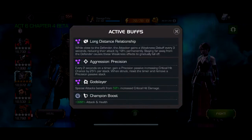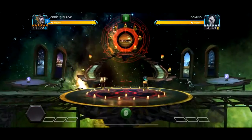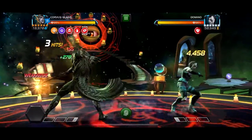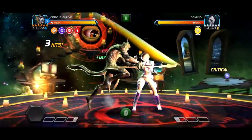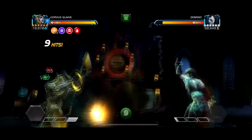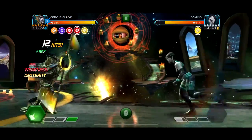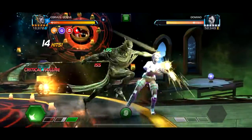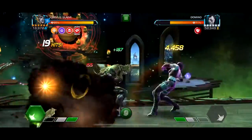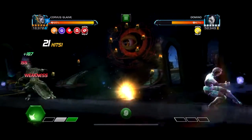For the very first path, it pretty much just has Aggression: Precision, which is basically not even a node because you won't really be getting hit. This Domino is probably the only hard fight in the entire path. It also has a node where the closer you are to them, you slowly start building up weakness debuffs — which is more annoying than anything. There are no voids in this path to take advantage of those weakness debuffs, so it's pretty much fine. This is definitely the easiest path out of the six.